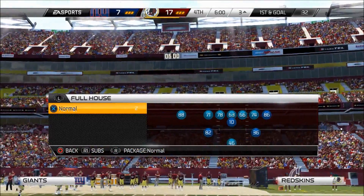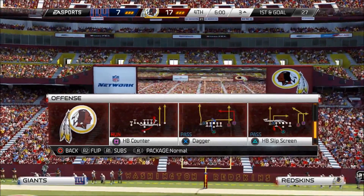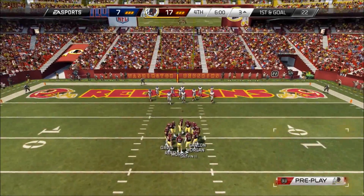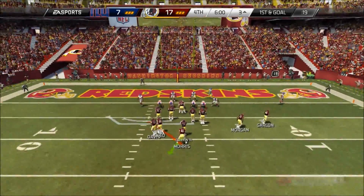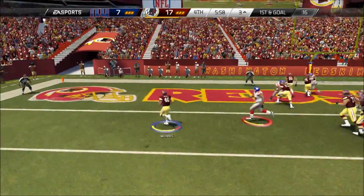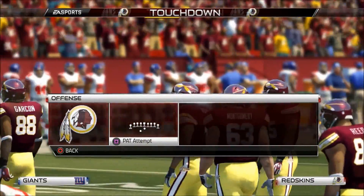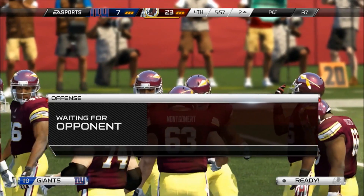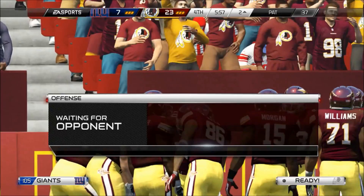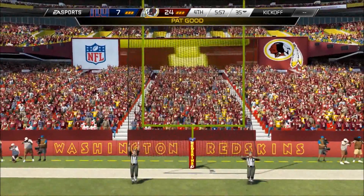Let's make him respect the run — going into pistol set, pistol twins, halfback dive, then strong power. Easy points — 24-7. Got a nice stop on defense, was able to pick him off when he went into the Velcro and threw into coverage. Up by 17 points, basically on autopilot. He's going to have to score three times to win the game.